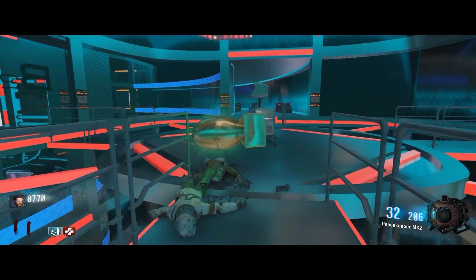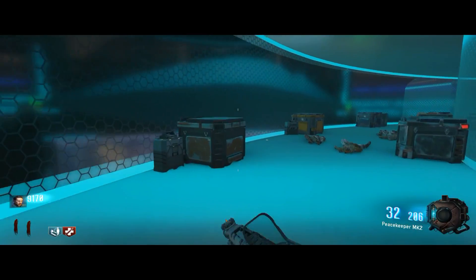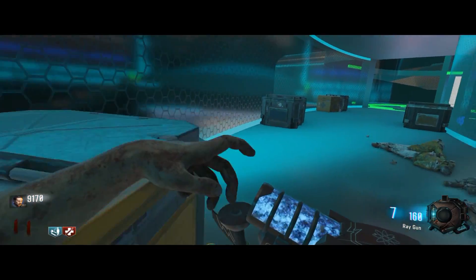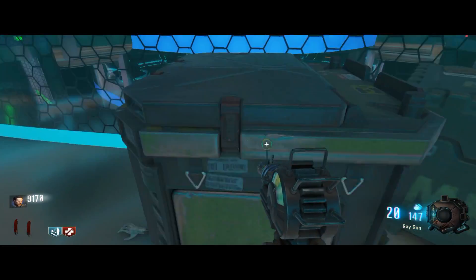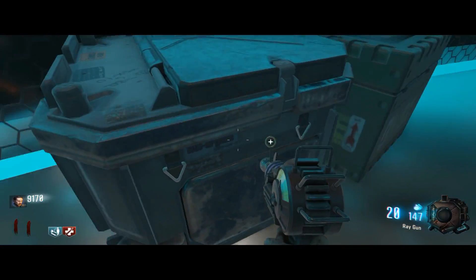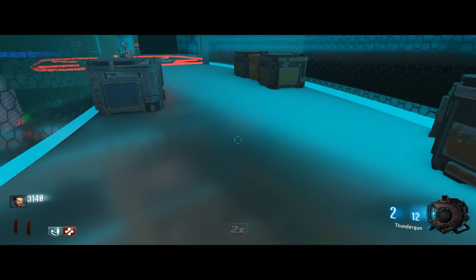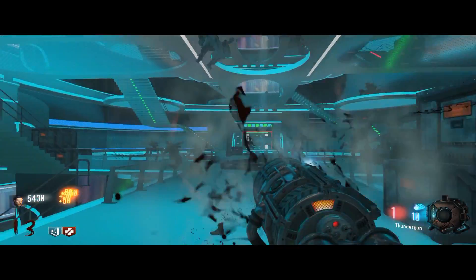Thunder gun! I'm happy — I can't believe it. I'm still curious about what that one crate is, because the one that had the other gun is like 10,000 points. But I knew out of all these weapons, there was bound to be a thunder gun. So we got tripmines and cymbal monkeys. Yeah, we pretty much used up all the ammunition in this old thing here, so thunder gun it is. Boom, here we go — we got a thunder gun, we might as well use it.